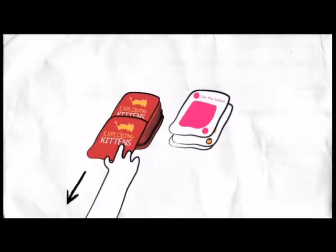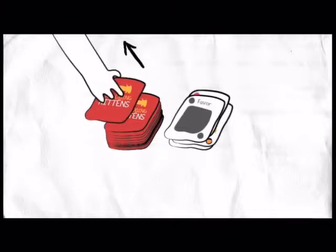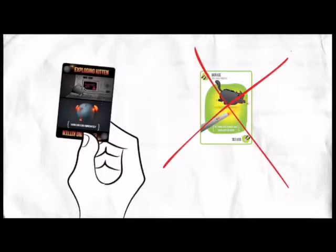Play Actions, then draw. If you draw an Exploding Kitten and you don't have a Diffuse card, you lose.